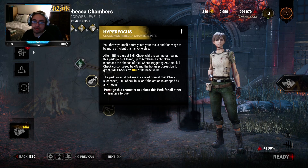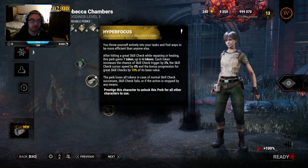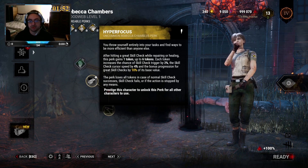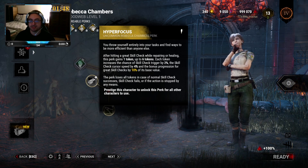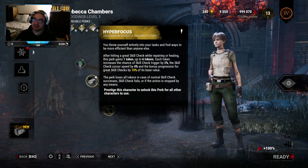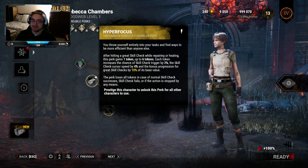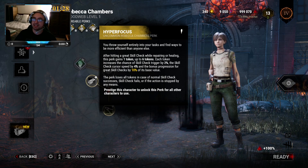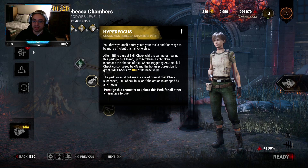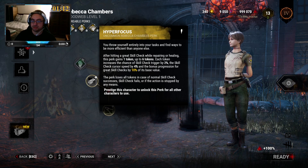Hyperfocus: after hitting a great skill check while repairing or healing, this perk gains one token, up to six. Each token increases the chance of a skill check triggering by 12%, the skill check cursor speed by 4%, and the progression for each great is increased by 10% of its base value. This perk loses all tokens in case of a normal skill check success, a skill check fail, or if the action is stopped by any means. I found this working really well with Stakeout to get those stacks up. My only issue is the stopping part, because that includes when the generator's done or when the healing's done. If you finish the action, the stacks should stay until you go to the next one. I understand about successes or fails, but the stopping one should be different.